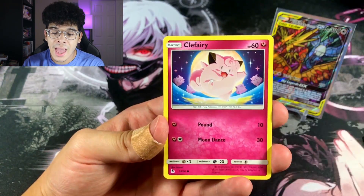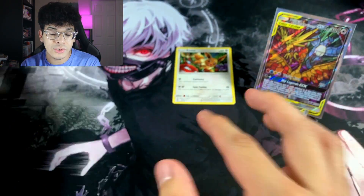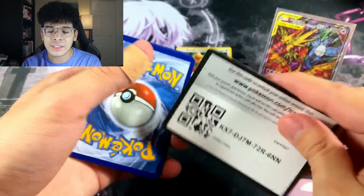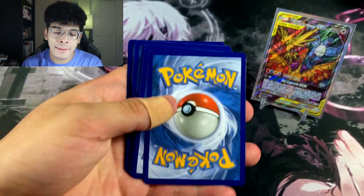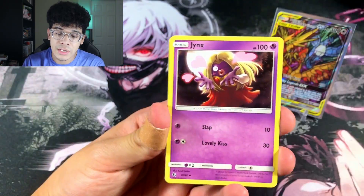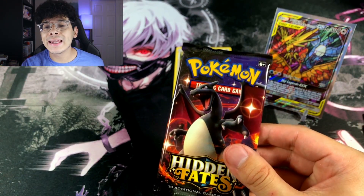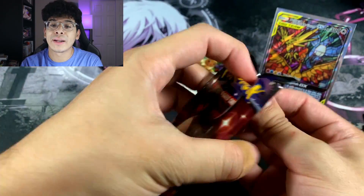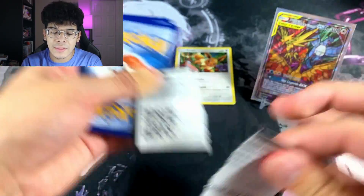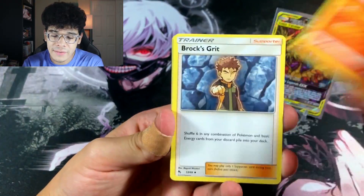We got 10 packs. First pack: Clefairy, Koffing, Chansey, and an Eevee Holographic. So it's not first pack magic, but at least a holo. Second pack: Geodude, Jolteon, and Arbok. Hopefully my ETB is not as bad as everybody else's I've been seeing. So far we got two decent packs — one was a dud, and the other had a decent Holographic Eevee. I'm pretty sure everybody collects Eevees at one point.